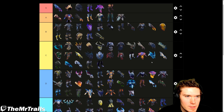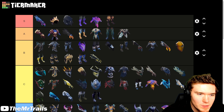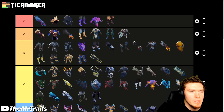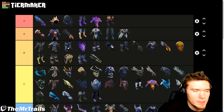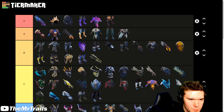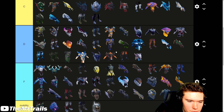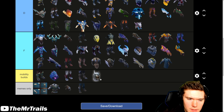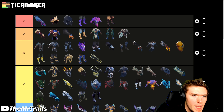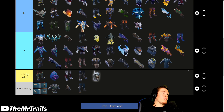And ladies and gentlemen, that is the Dauntless Armors tier list. To recap: God tier stuff is in S and A — these are pretty much most of the armor pieces you are going to be using. The B tier stuff is things you use based on something else going on in your build, like running Adrenaline or Tenacious builds. C tier has slightly less applications. D and F tier is pretty much what you're not going to be using ever. And then we have the mobility builds and memes only. Drop a like, subscribe if you're new. I have been Trevor, I go by Mr. Trails, and I will catch you guys next time.